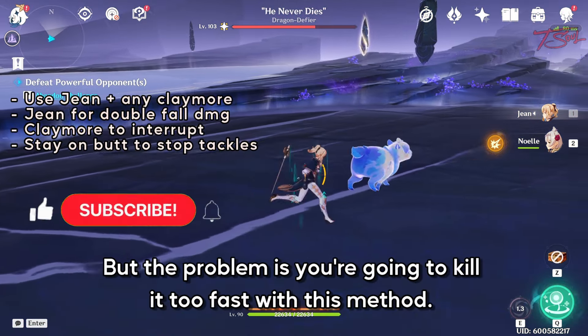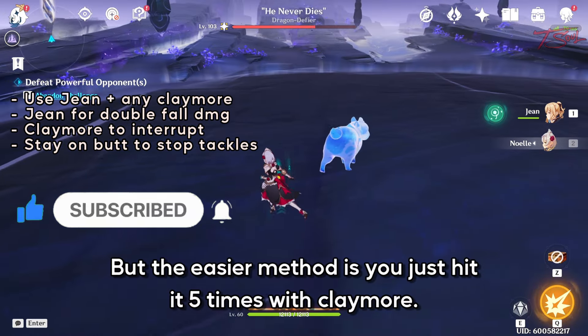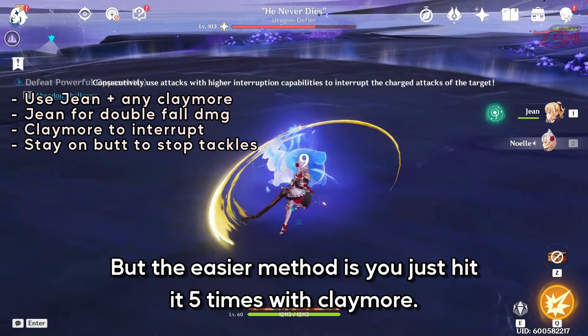The problem is you're going to kill it too fast with this method, so you're going to have to slow down in order to interrupt it three times. To interrupt it you can use overload, but the easier method is to just hit it five times with Claymore.